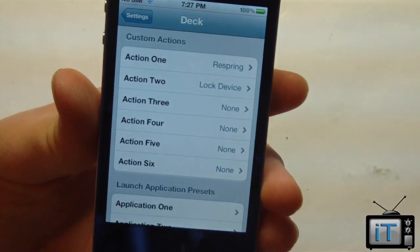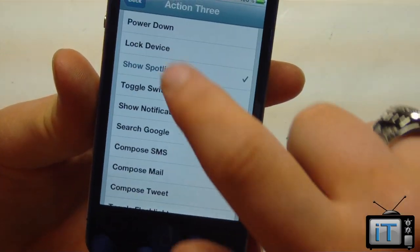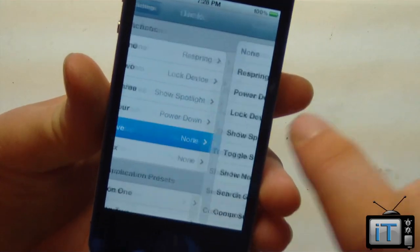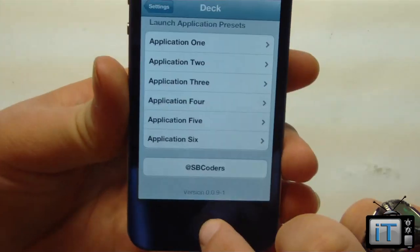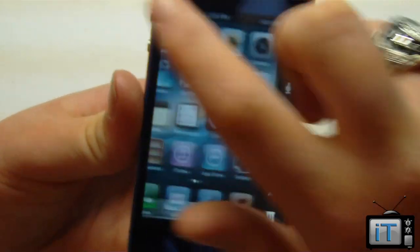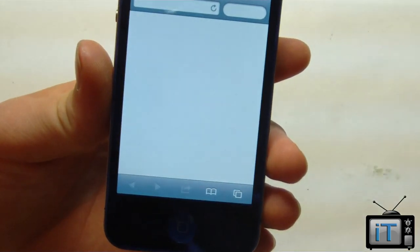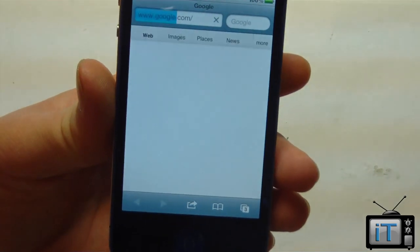Now you can also set the custom actions, which I was talking about earlier. So we can go ahead and show Spotlight, and we can pick additional ones and keep configuring. So now if we go to the home screen and swipe over, we'll go over to our favorites and we have quite a bit more now. And we can go ahead and set search, and this will load up Google search.